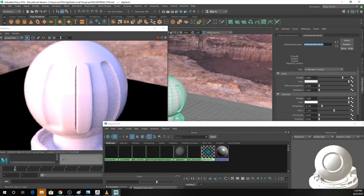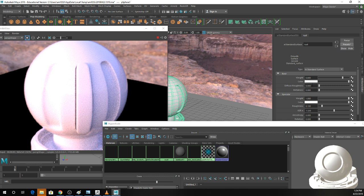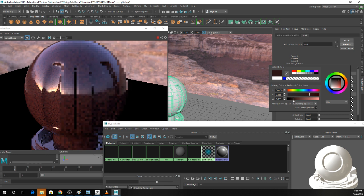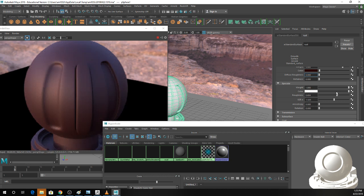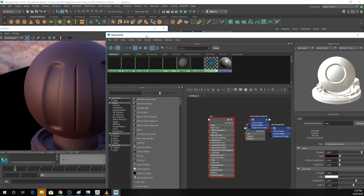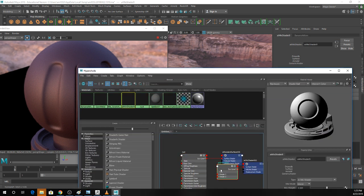I have no idea what rust looks like, but there are no helpful presets. I'm just going to make this a gross red color and turn down the shininess. This feels like a solid rust — it looks terrible, but it'll at least contrast nicely with the yellow.